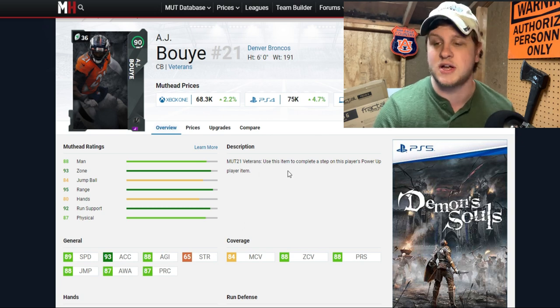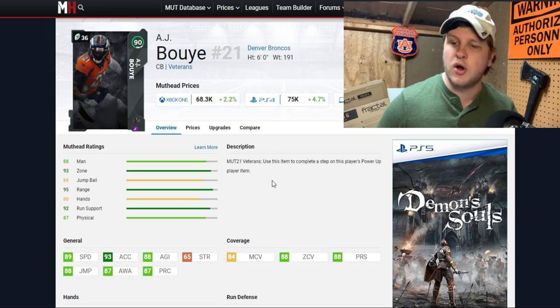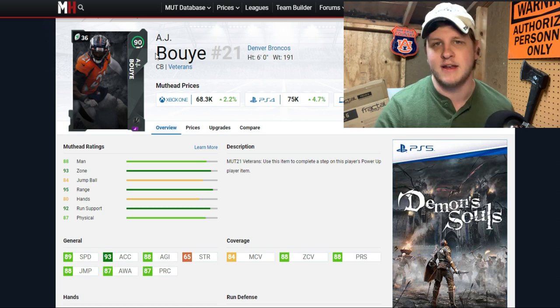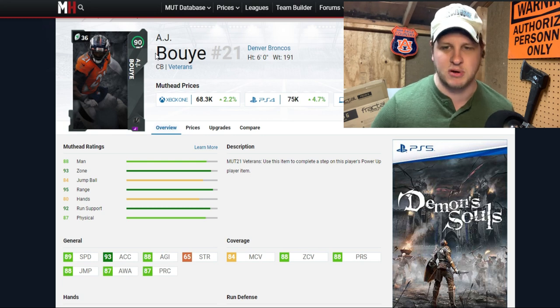AJ Bui is a 90 overall and only 75,000 coins, so not too bad. You could use him in the slot, but I would not put him in man coverage unless you have him fully powered up with chemistry, where he does hit the threshold.